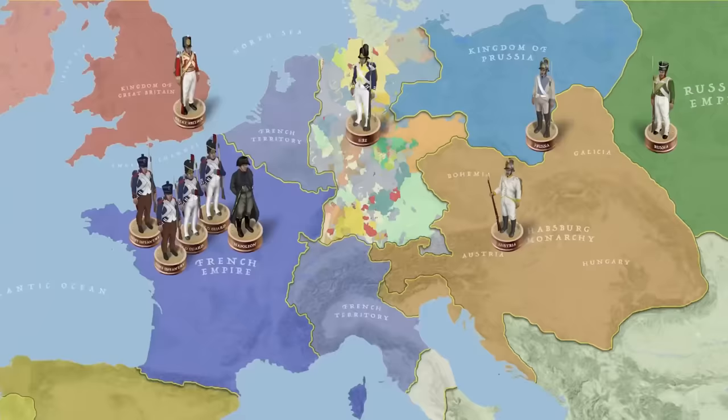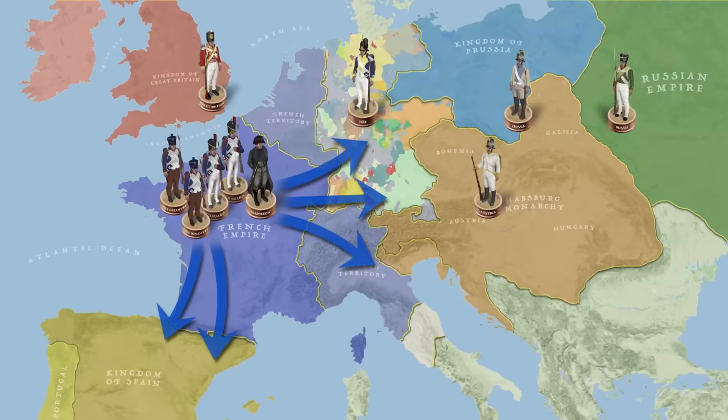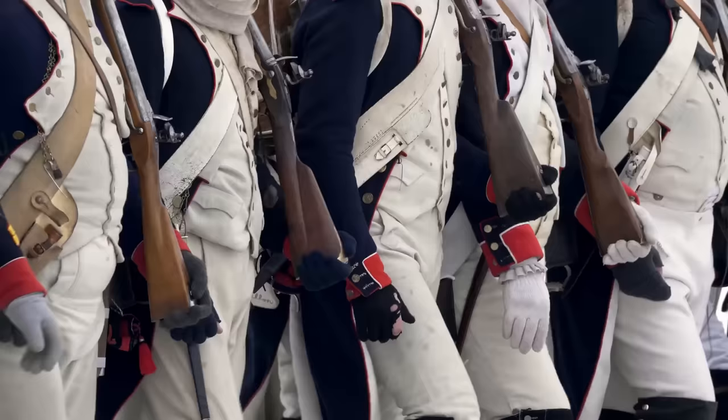From the formation of the first coalition in 1792 to Napoleon's final downfall at Waterloo in 1815, France fought most of Europe for the better part of two decades — from the hills of Portugal to the depths of Russia and colonial theatres across the seas. Satisfying the war's vast appetite for manpower became the central issue for Napoleon's empire, and failure to resolve it led to its ultimate collapse.